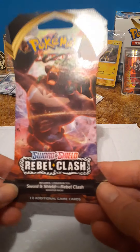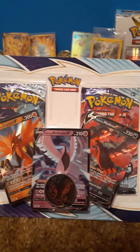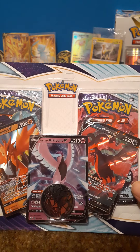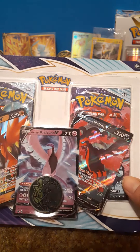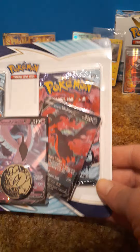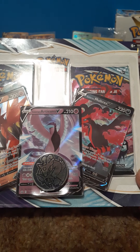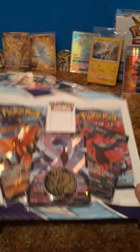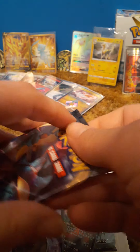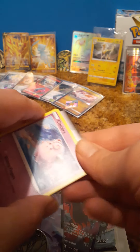Let's start off this little video here. We have some Rebel Clash to open today, and we also want to open an apology pack from the Pokémon Company International for shorting me one of my two packs that they left out of my ETB from the Pokémon Center exclusive pack. It's supposed to be 10 packs — you get eight — and then they sent you this because they screwed up. There are promos and the coin is a Raikou inside.